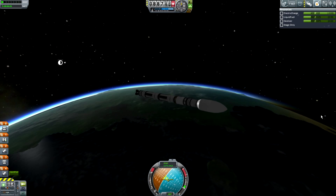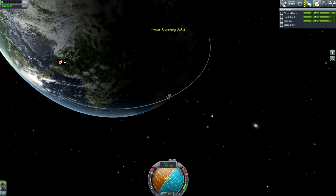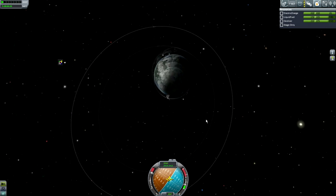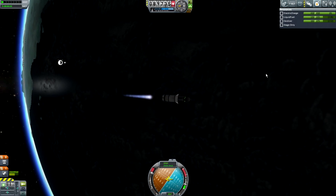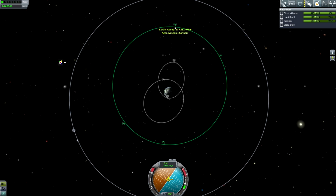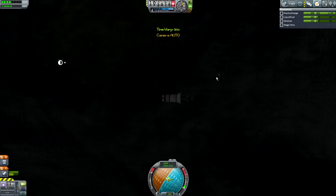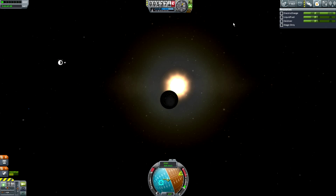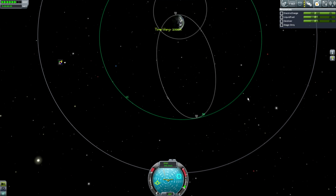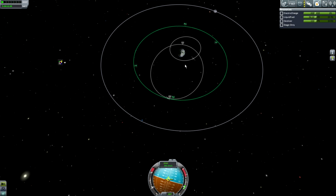Let's ignite the first stage engine and start sending this to orbit. It doesn't have any SAS so I'm having a little trouble controlling it — that's the main reason I have problems with probes: I don't have advanced SAS yet, only reaction wheels. Anyway, let's move into the correct position to deploy this satellite and make sure it has all the solar power it needs.